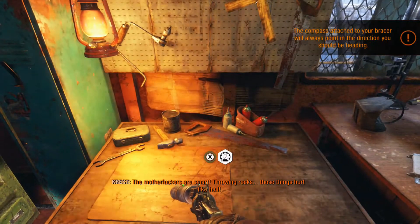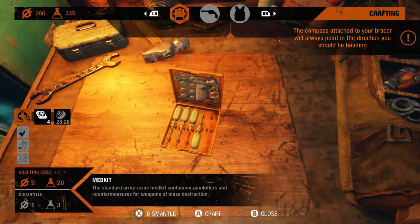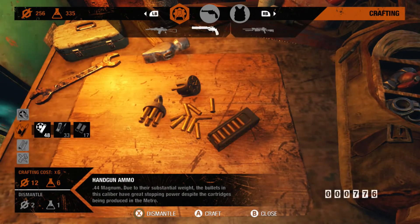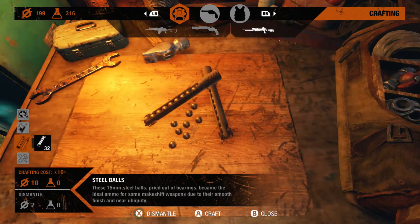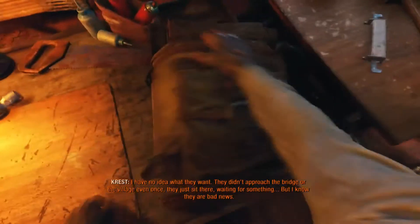I also wanted to craft some ammo. Sorry, I keep pressing the wrong button. Ammo. Let's craft a little bit more of this, maybe. And let's craft another throwing knife so I've got four. That'll do.